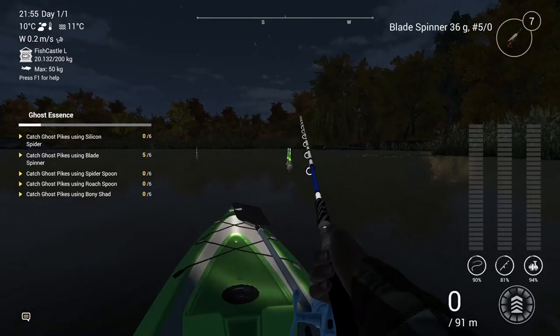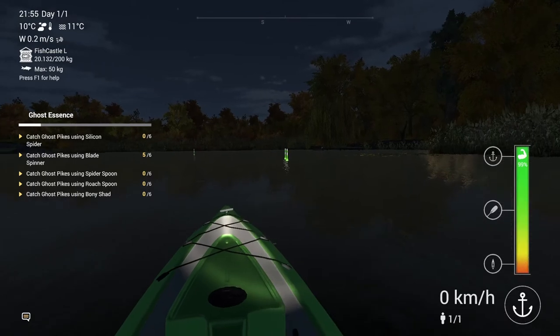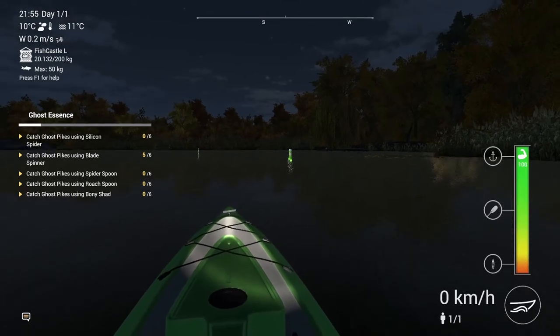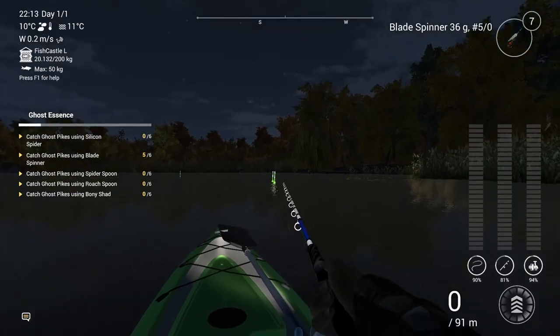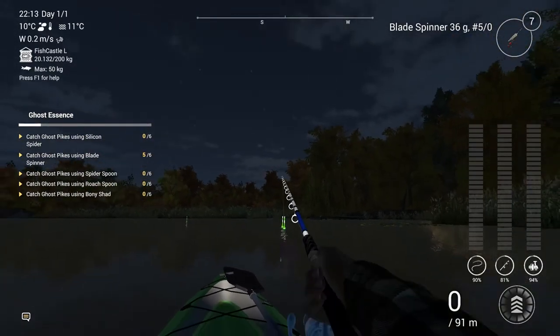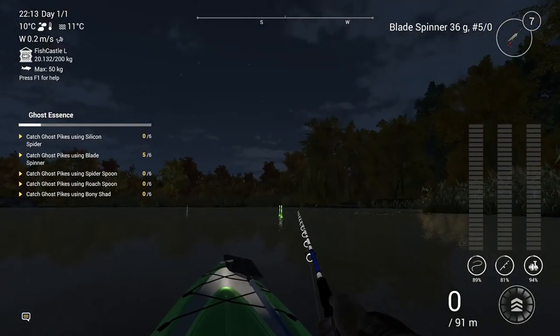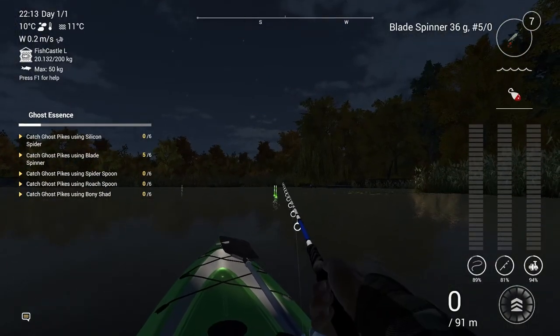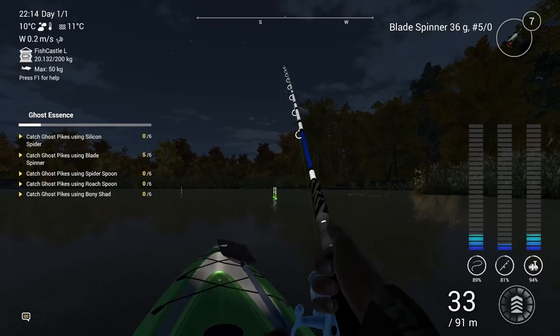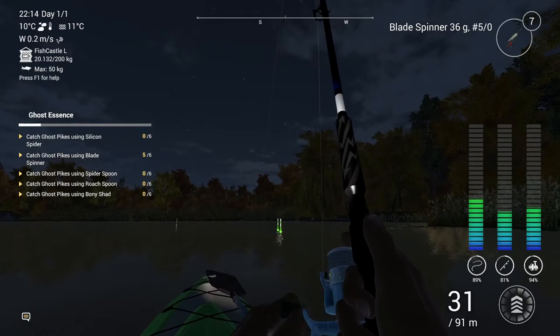What I'm doing — for those of you that haven't done this before — is pressing the R key to take control of the boat and releasing the anchor with the Z key, so I'm now floating free, not anchored. So if I do catch a fish of any size, it'll pull me around the lake. I've also dropped the clutch drag right down — you can see it's dropped to half way.